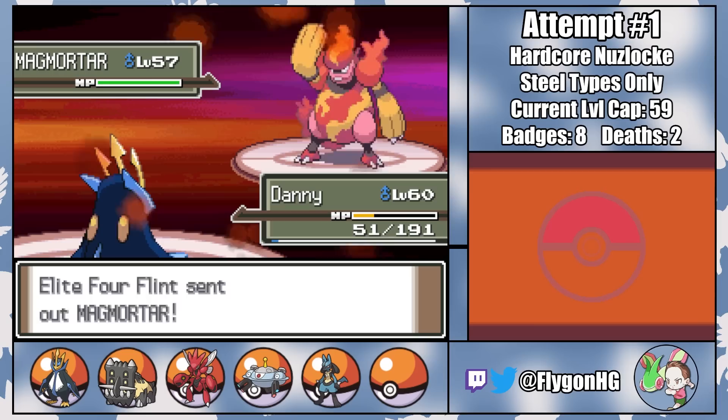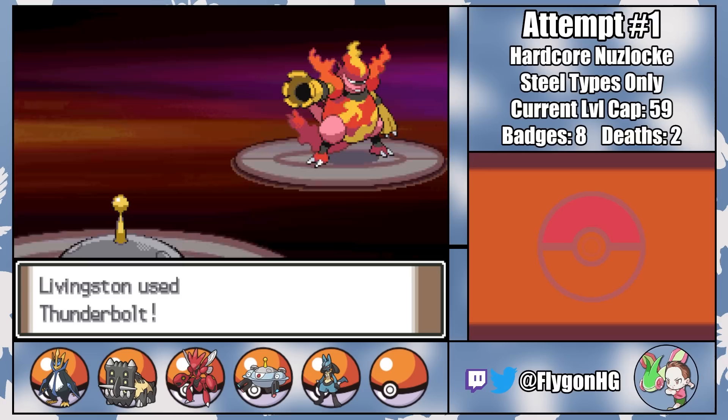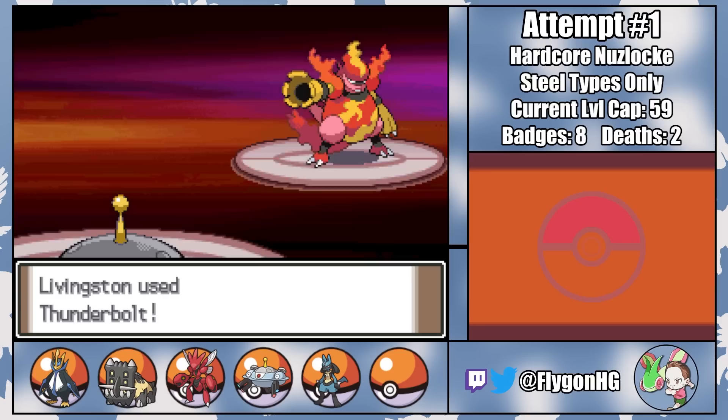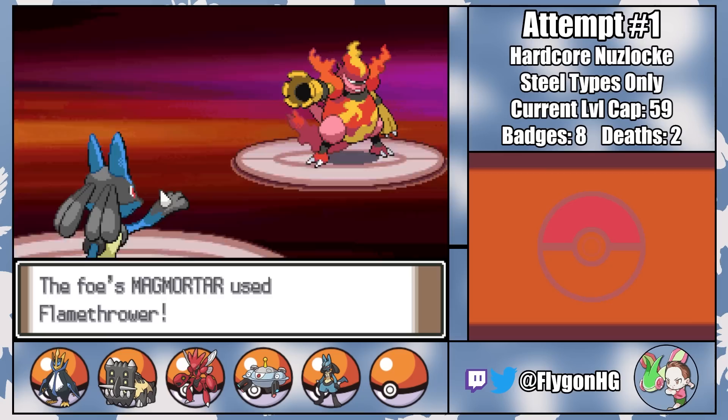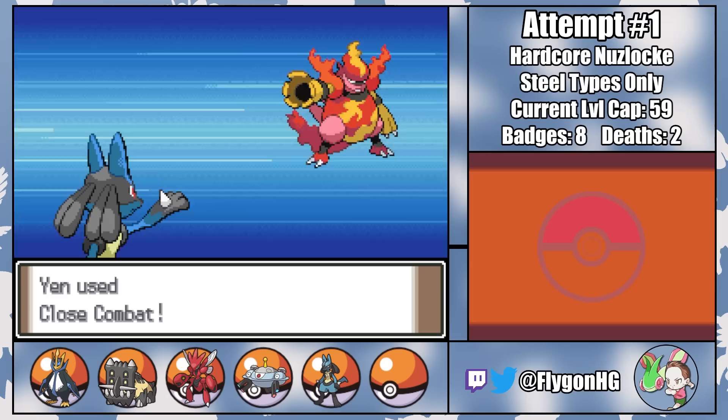That brings in Magmortar third, who threatens with Thunderbolt, making it fairly safe to switch to Livingston. With the rain still up and a held Occa Berry, a Flamethrower on the following turn does next to nothing, as we fire off a fairly strong Thunderbolt that just barely avoids activating Magmortar's held Citrus Berry. With the rain stopped, I gotta switch to Yen, who's also holding an Occa Berry to survive another Flamethrower, though a critical hit would have still easily gotten the one-shot. Since Yen managed to also not get burned, he can take the KO with a Close Combat on the following turn.